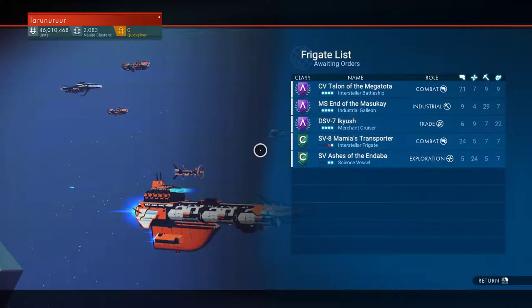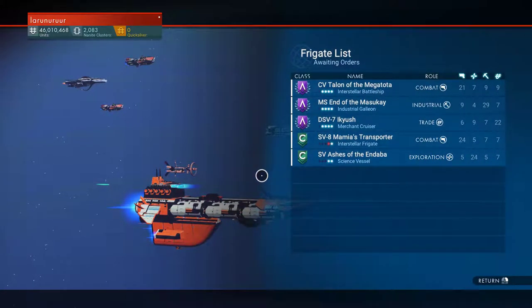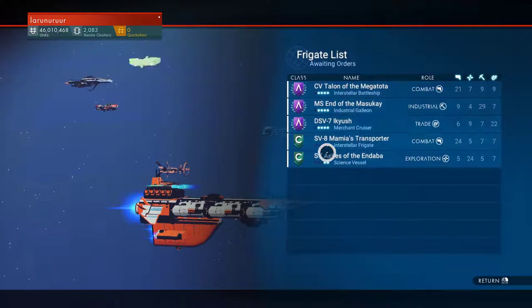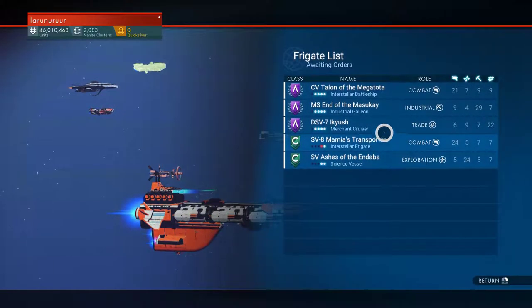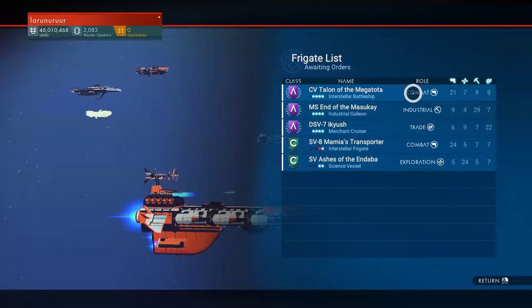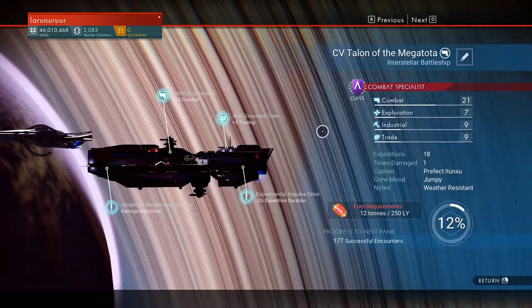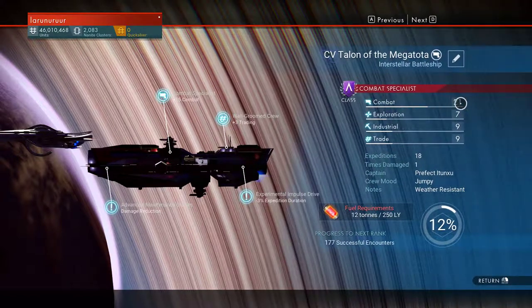They acquire new levels. At the beginning most of them are C or maybe B. Each ship has a role — for example, this ship is a fighter, as you can see: combat strength 21.